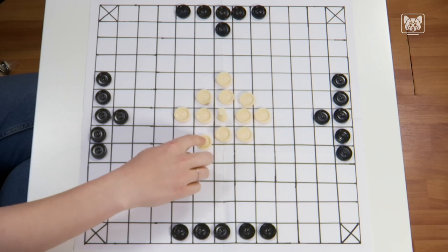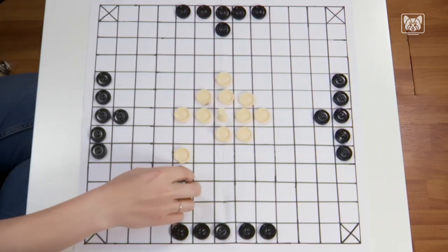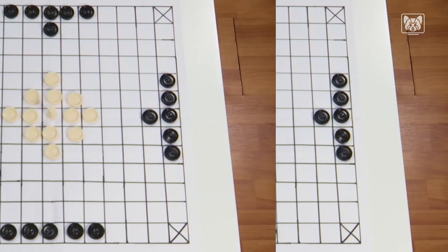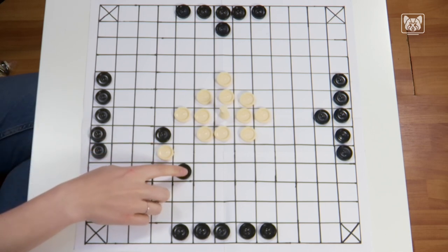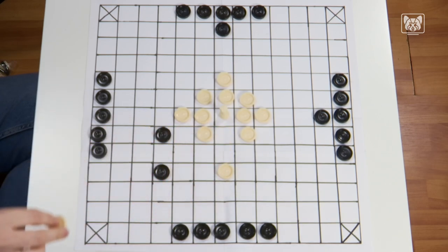A piece is taken by being captured between two opposite game stones, if they have been moved horizontally or vertically next to the corresponding piece. A king may also be captured this way. However, if a piece is moved between two opposite game stones, they are not considered a capture. On the contrary, the opponent even has to make one more move to clear the board in order to capture this piece.